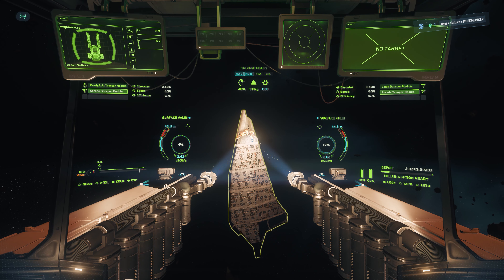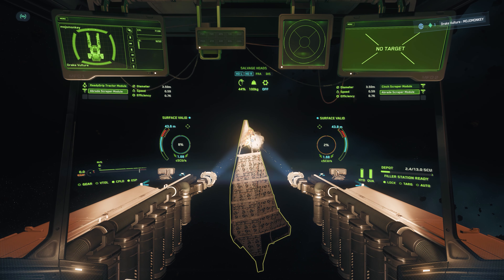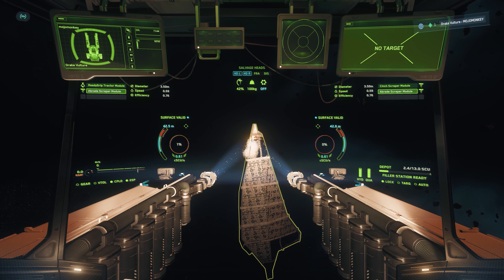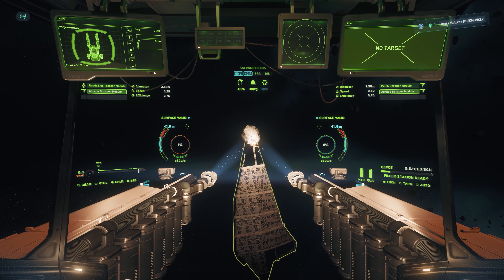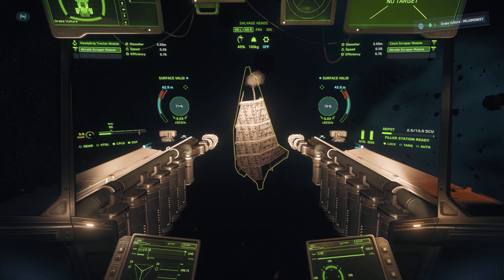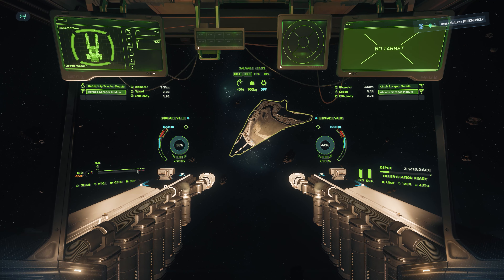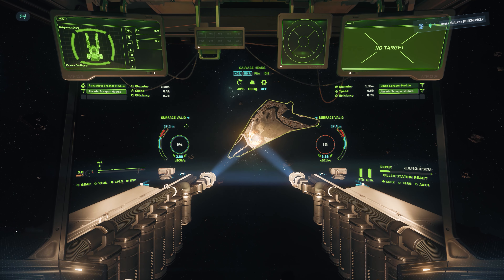We're already starting to fill up the hopper here on the Vulture — two SCUs in there. The goal for this outing is to fill up the Vulture completely, meaning 36 SCUs of RMC. 36 SCUs of RMC is just over 500k, so it's a pretty nice chunk of money. There'll be 12 on the cargo grid, 11 on the floor not on the cargo grid, and then 13 in the hopper ready to be ejected. That's the plan anyway.